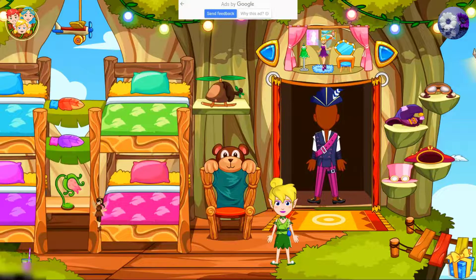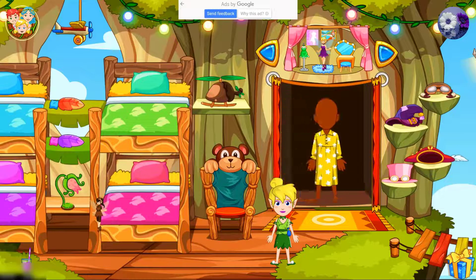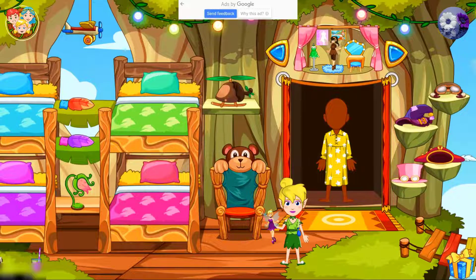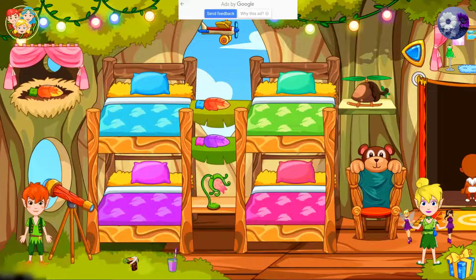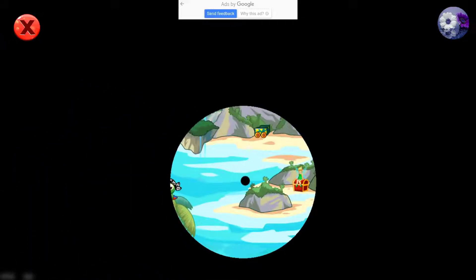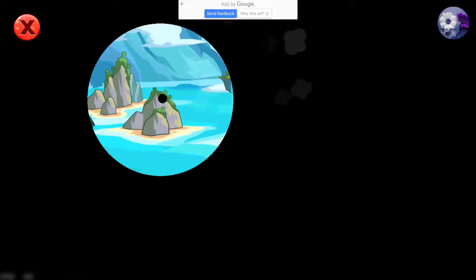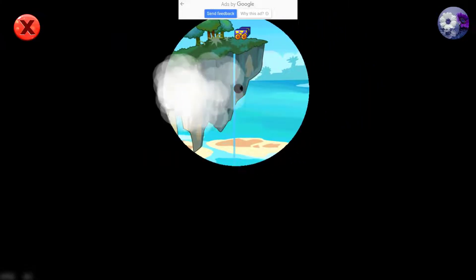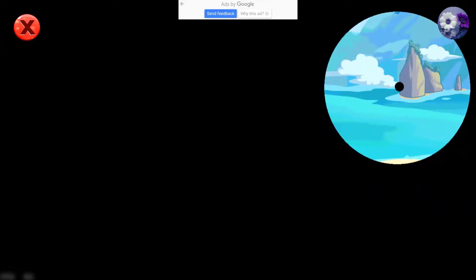I'm gonna give her a purple dress — oh my gosh, she looks so beautiful! I want to change the other one too — of course you're getting a purple dress too! Who wants these hats — I'm sure no one does. We got one thing, two things. There's actually a drum! I think we did all of that — oh, there's one left.